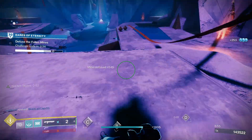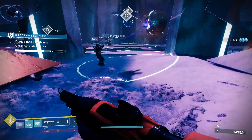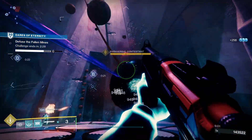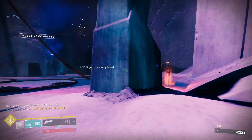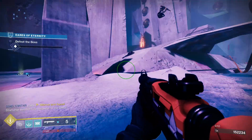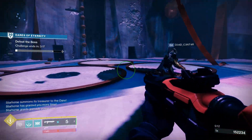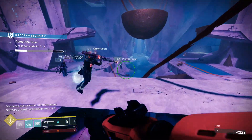For PvP, full choke, tactical mag, threat detector, and killing wind would be a decent roll. Full choke tightens the barrel and projectile spread, and tactical mag increases stability, magazine size, and reload speed. Threat detector improves reload speed, stability, and handling when enemies are close. Killing wind gives final blows that increase mobility, weapon range, and handling for a short duration.